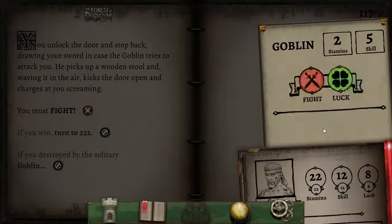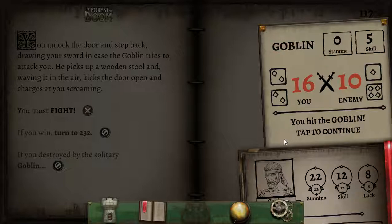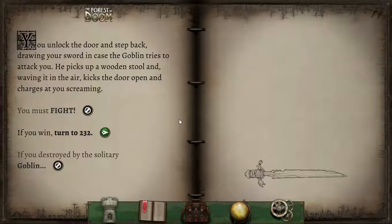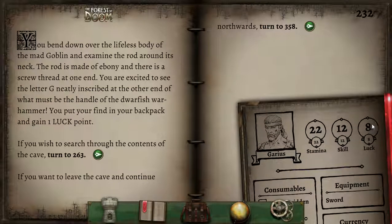He is destroyed. Sorry, I'm getting a bit mucus-y so I might have to cut this one a little short — my voice might sound a bit dry and scratchy. You bend down over the lifeless body of the mad goblin and examine the rod around its neck. The rod is made of ebony with a screw thread on one end. You are excited to see the letter G inscribed at the other end — the handle of the dwarfish warhammer. You put your find in your backpack and gain one luck point, though unfortunately we cannot exceed our starting luck, so it remains at eight.